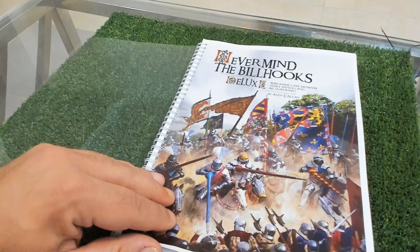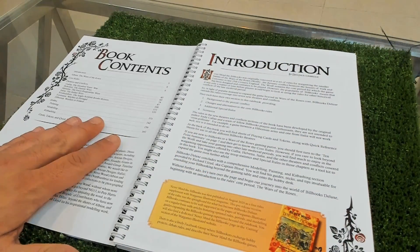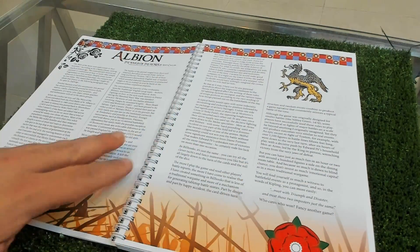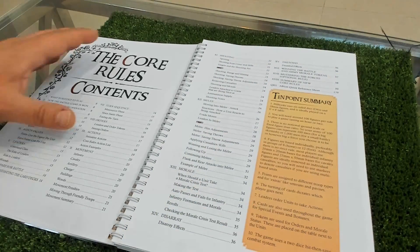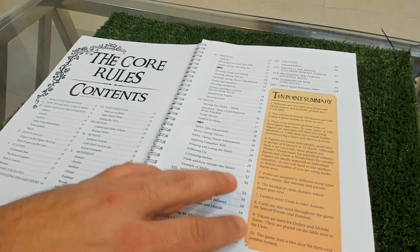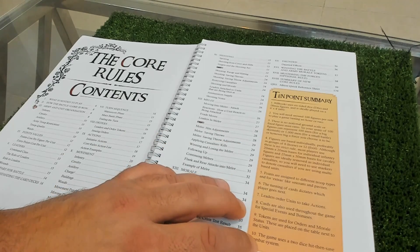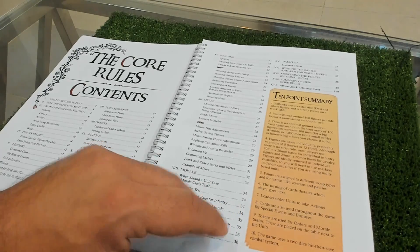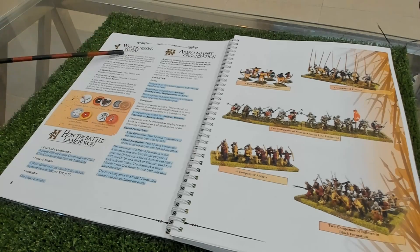Very nice painting here. We start with the book content and introduction, then you have the Albion - the Wars of the Roses - introduction of the history behind the Wars of the Roses, a very interesting read. Then you have the core rules content, and in these yellow boxes I would suggest, if you purchase the rules, to read them - they have very interesting summary points and very specific critical rules the author considers important.